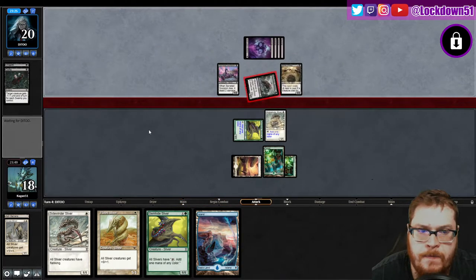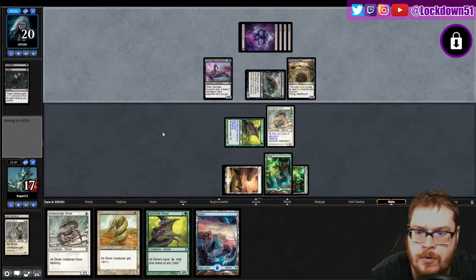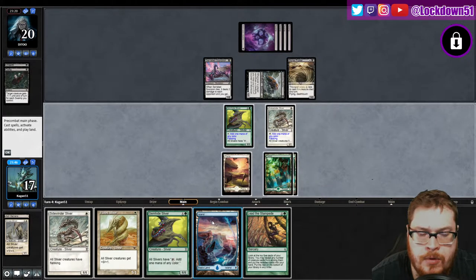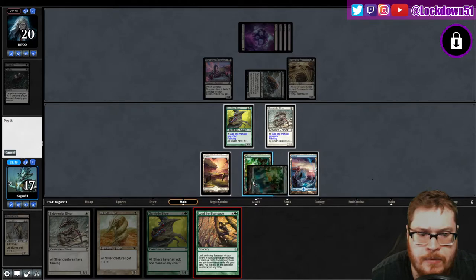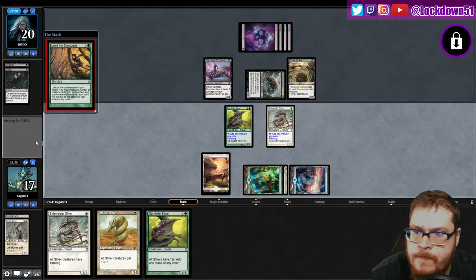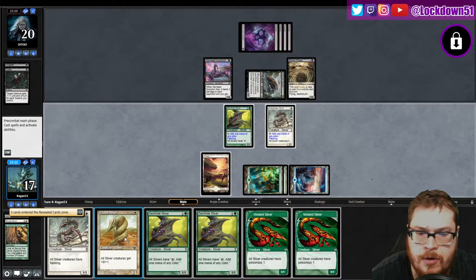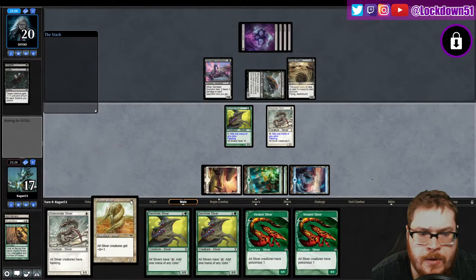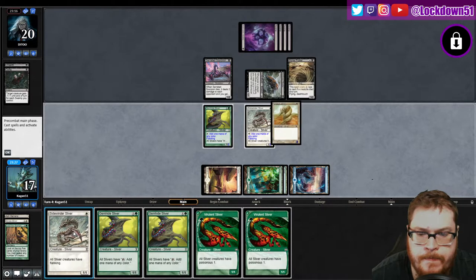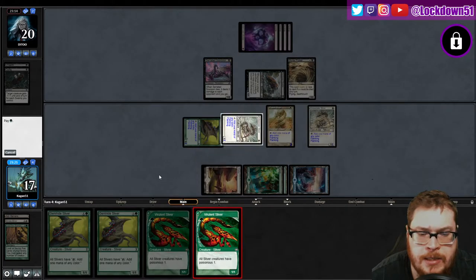Taking one. Lead the Stampede, Lead the Stampede — kind of like doing that. See what we can hit. Gem Hind, lots of Gem Hinds, holy cow. Let's go, let's go. Sidewinder — get one of these guys down.